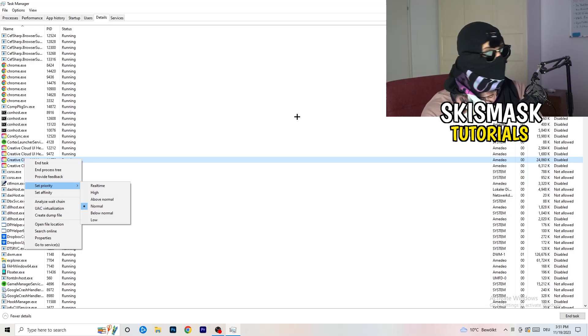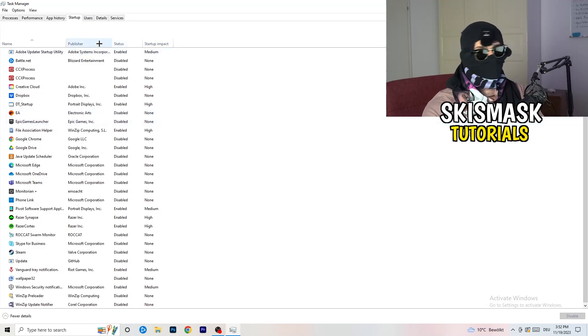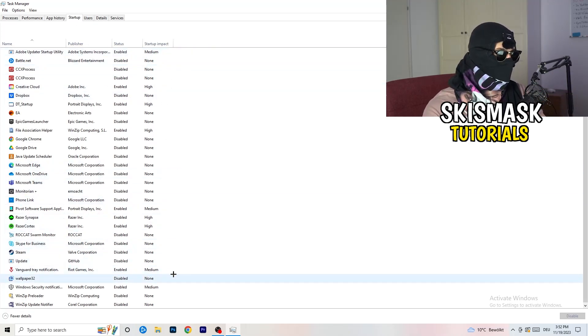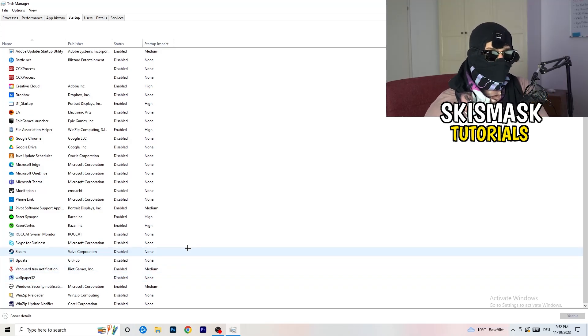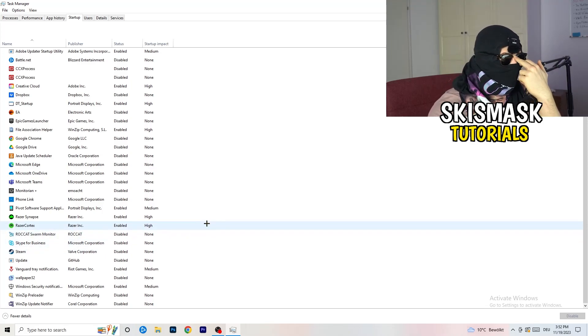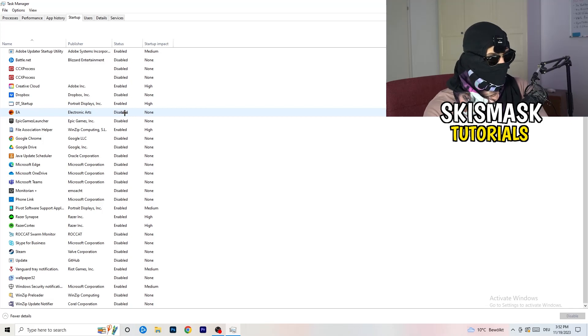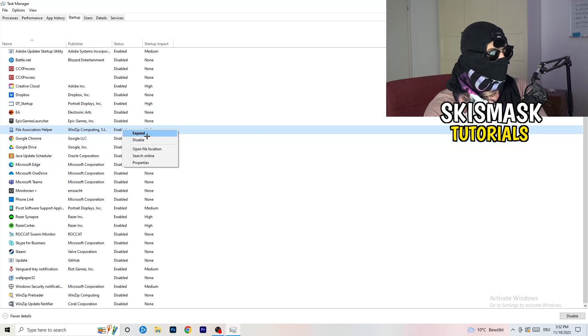Next, click into the 'Startup' tab. I have a lot of applications disabled because my PC is low-end — it tends to have low FPS, crashing, and not-launching issues. You want fewer applications running in the background since they take up GPU and CPU usage. Disable every program you don't need running at startup — basically everything except Windows or essential system things. Right-click an enabled item and click Disable.